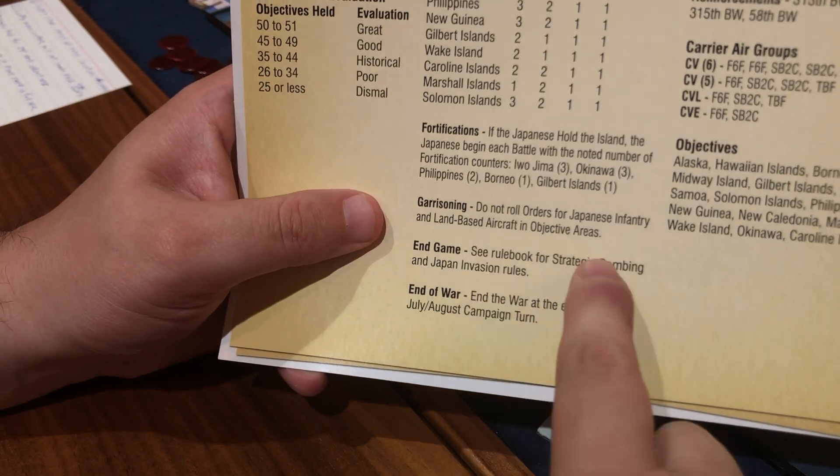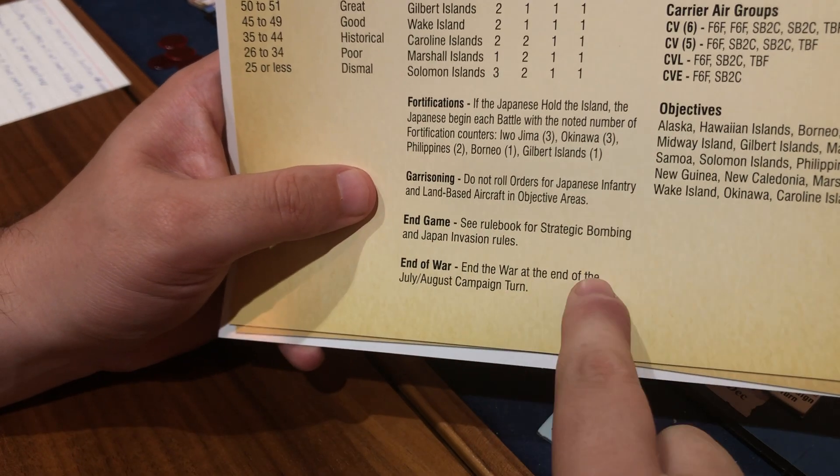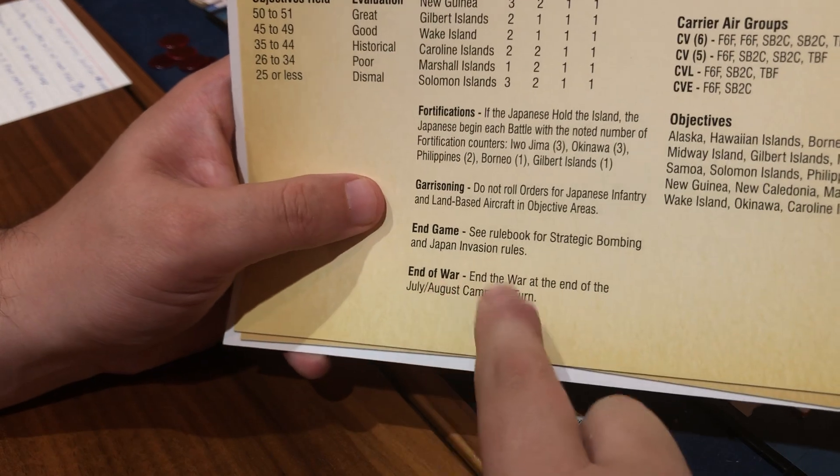For fortifications, they're going to have massive fortifications on all these islands — Okinawa and Iwo Jima is the only one that matters. Do not roll orders for Japanese infantry in objective areas — we got that. Strategic bombing and Japan invasion rules I've explained. And then of course July and August is when it ends.